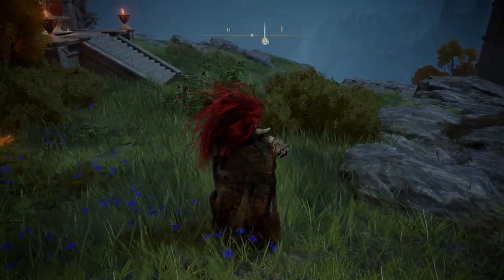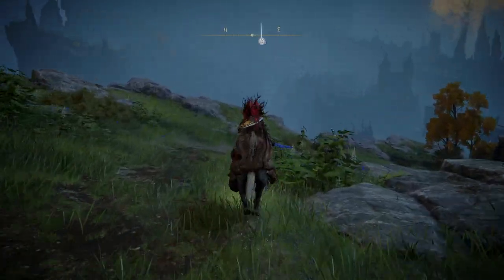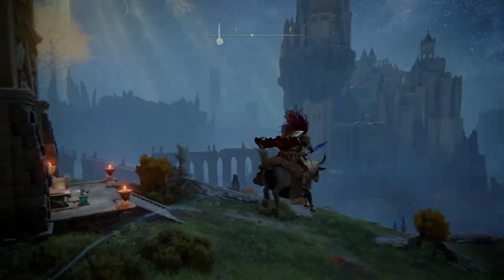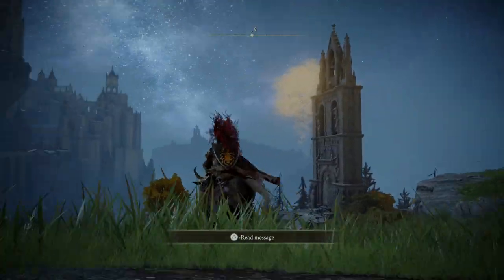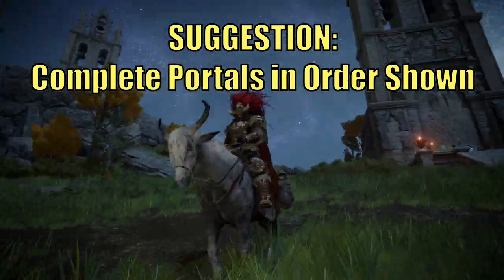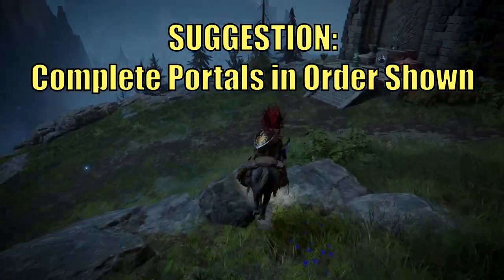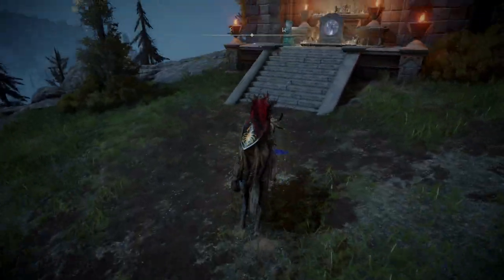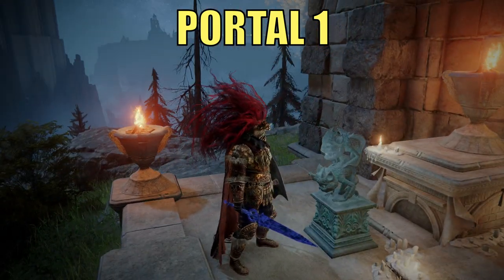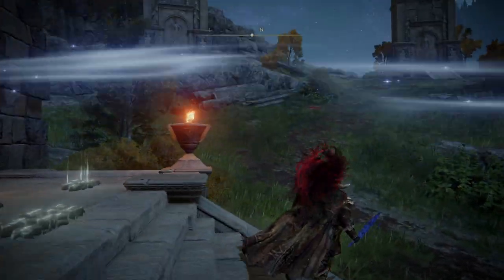Now that you have all three imbued swords, we're going to activate the three other towers. You can activate them in any order, but I labeled the towers one through three — this is my suggestion for the best experience. Run up to the first tower — this is portal one. There's a little gargoyle statue where you place the sword in, and then that portal will be activated.